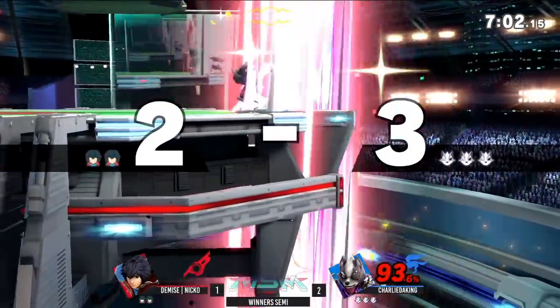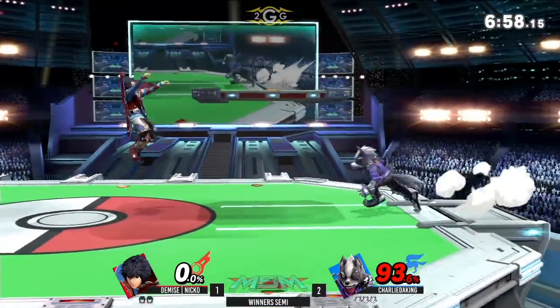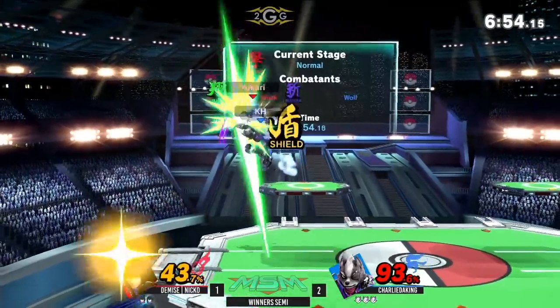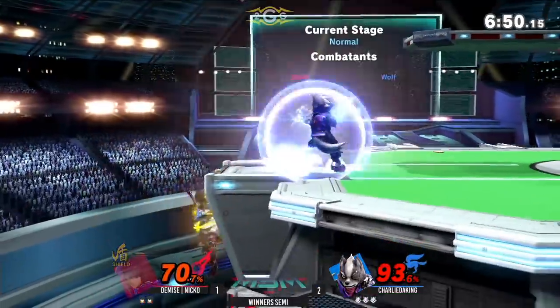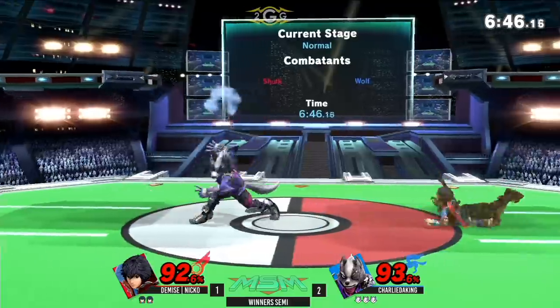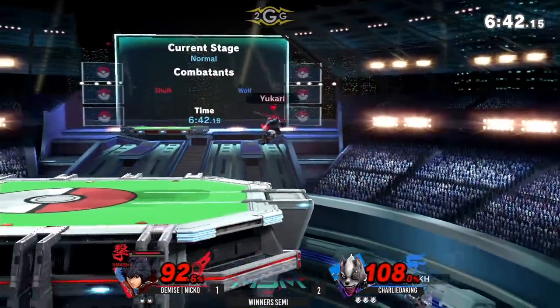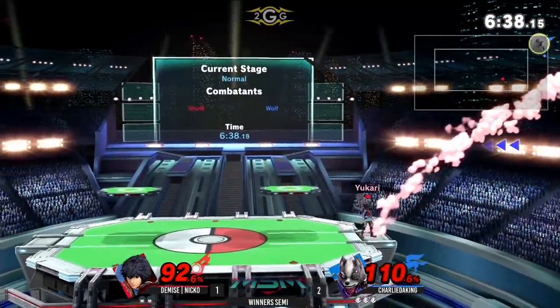Dang — you don't want to see that. Going super hard off stage with that deep edge guard and just couldn't even come back — a really rare SD from Nico. Charlie's gonna take it to the bank. He already got 70 off one big combo and still going — yeah, he's got the positioning. Tries to get a follow-up, not quite, but that's almost a stock overlap — he can get that stock real soon.